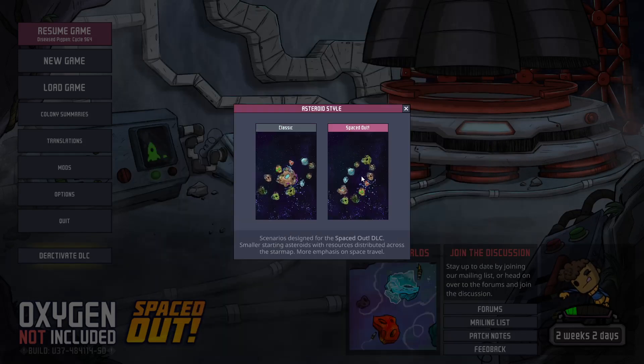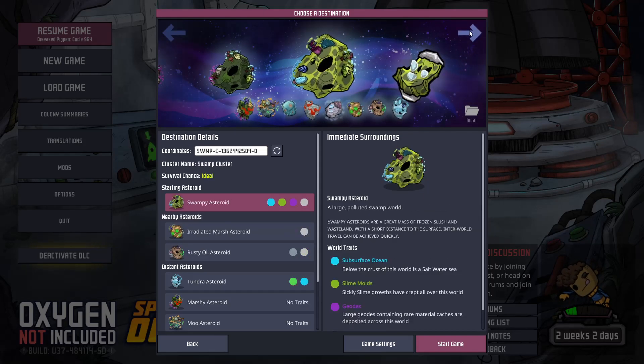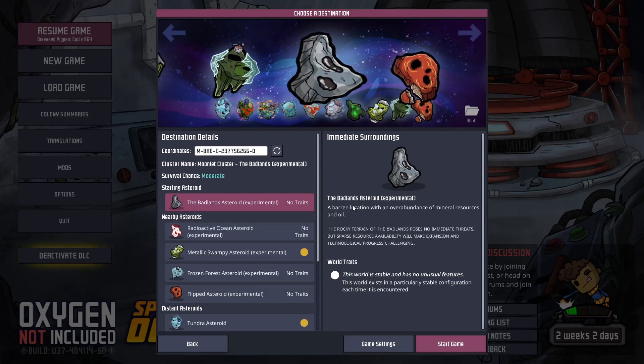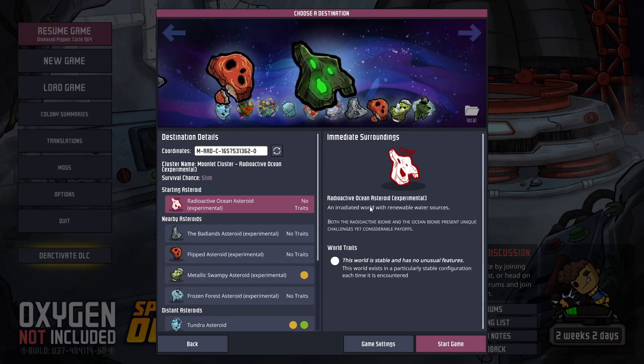If we go to the clusters, they've added more clusters. Over here we have our original standard Forest and Swamp, but now there is Metallic Swampy asteroid, Frozen Forest asteroid, Badlands Flipped — which means there's lava at the top — and Radioactive Ocean.